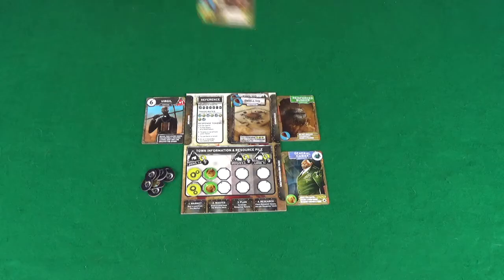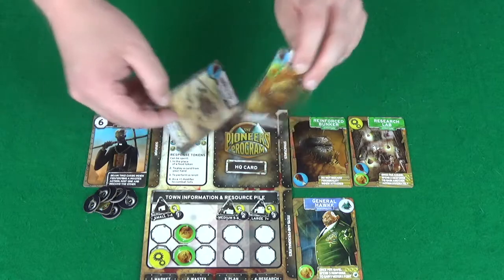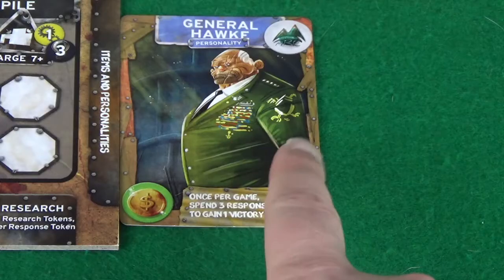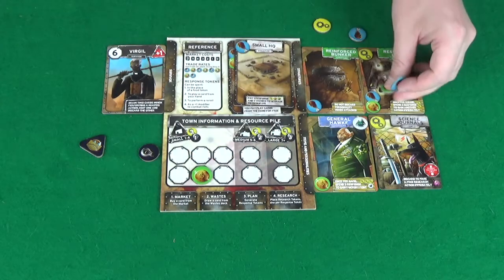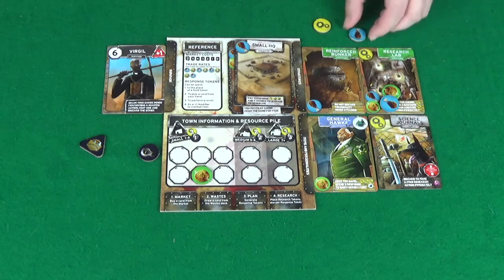Each round you will take actions ranging from building structures to build up your town, gaining victory points as your town gets larger, to researching new technologies which will gain you victory points, to recruiting personalities to gain you victory points. But everything you do in this game is going to cost you response tokens — a form of resource that represents the time you have to do everything, and you'll need to balance this with the actions that you're performing.